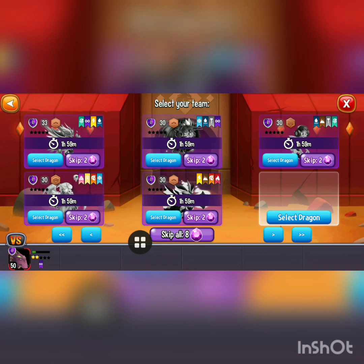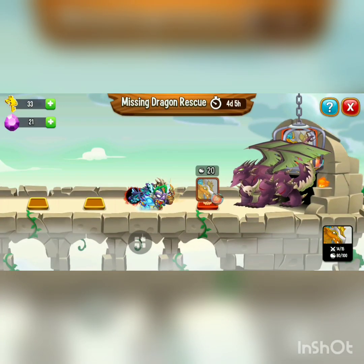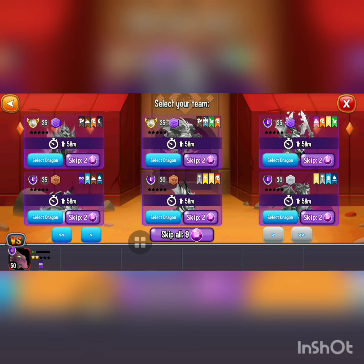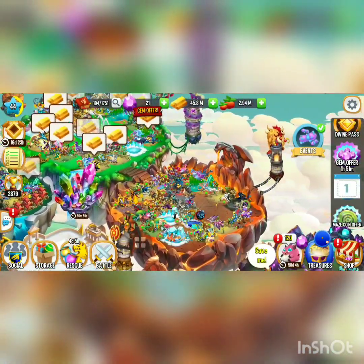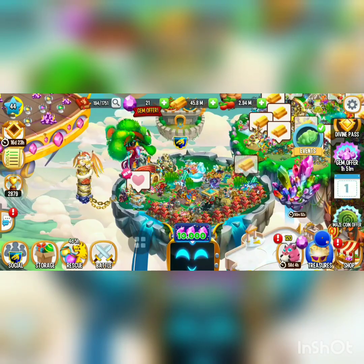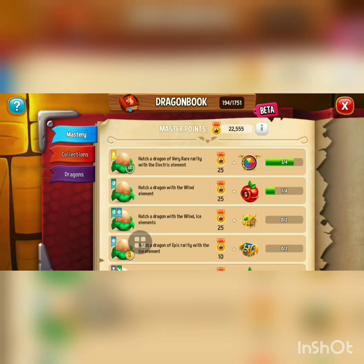I'm actually rescuing the Paladin dragon again in the dragon rescue event, and I'm at the final boss stage — so I'm about to get Paladin. The boss is the Nero dragon, who only has a single element legendary legacy crystal and air. It's a bit hard to defeat him but not too tough — we're about to beat him in the next turn.